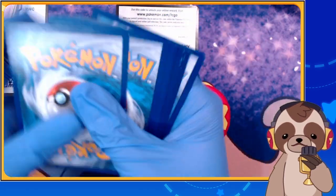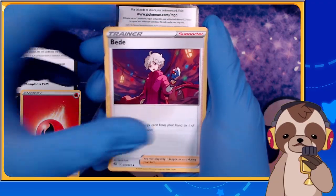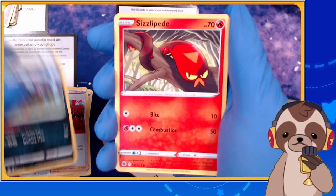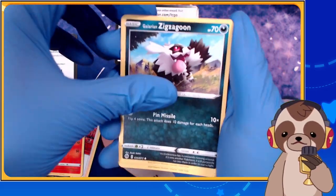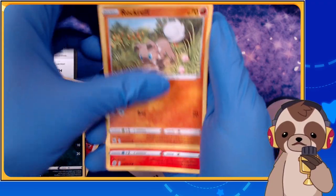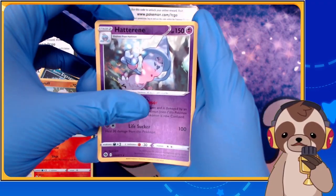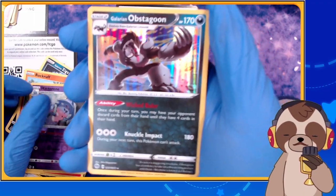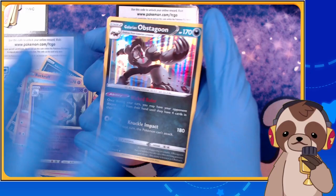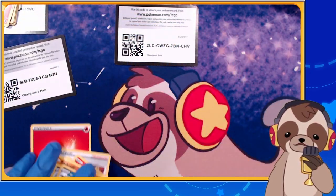Champions Path pack number three — here's hoping for something amazing! Here we go: Fire Energy, Bede, Kabu, Life Dew, Sizzlipede, Galarian Zigzagoon, Scraggy, Rockruff — good boy — full art picks, reverse holo Hatterene, and Galarian Obstagoon holo! I gotta say I love the lines — when you shine the light it looks amazing, these cards look great.